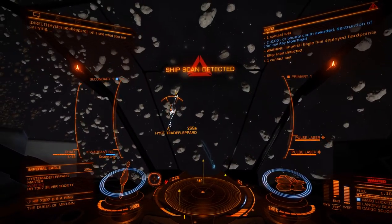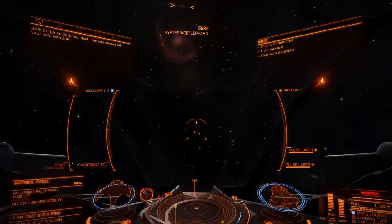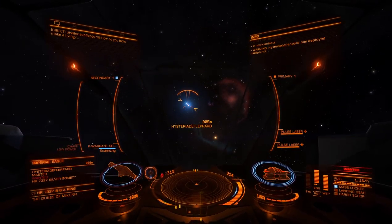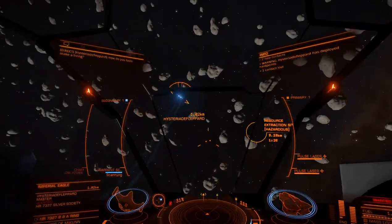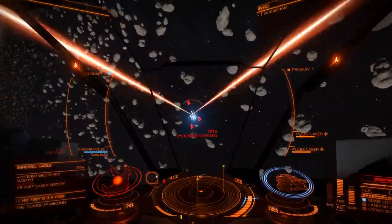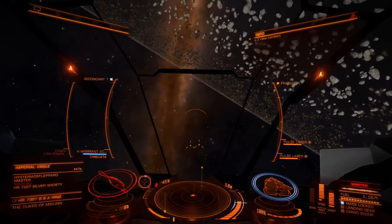So for Eagles — they're laughable in this ship. I've taken on a wing of five Eagles and my shields never got dropped. His shields are down and that only took about half of my capacitor charge for weapons.